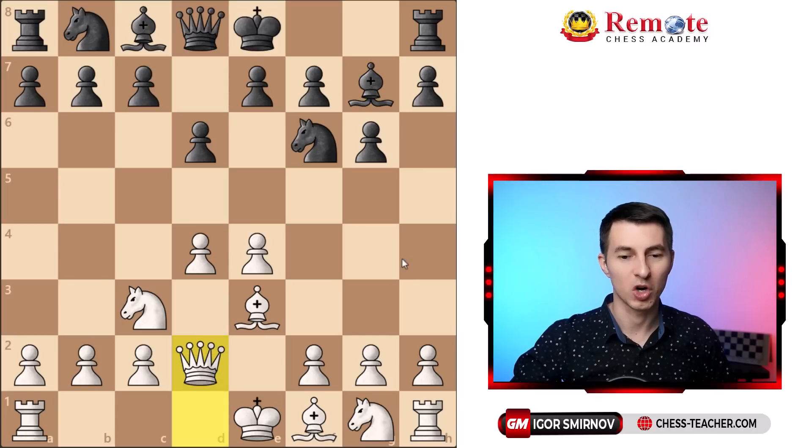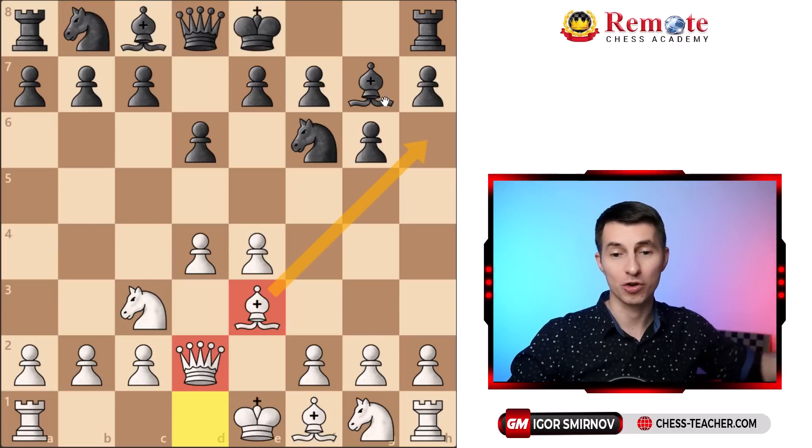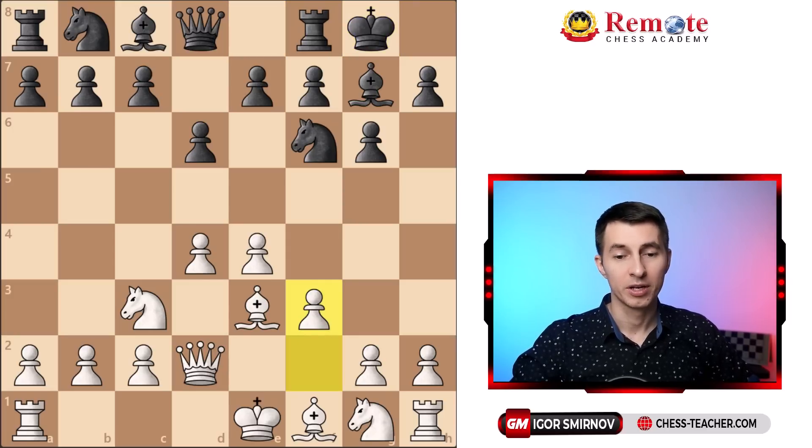White's plan is to play queen d2, creating this battery along the diagonal which enables white to play bishop h6 sometime in the future, trade off the bishop, and hopefully attack black's castled king. Black castles kingside, white plays pawn f3 — a powerful strategy. That move takes away the f5 square so black's knight can never jump there, and in the future white may push a pawn there and start his pawn assault on the kingside. Therefore f3 is part of the plan.